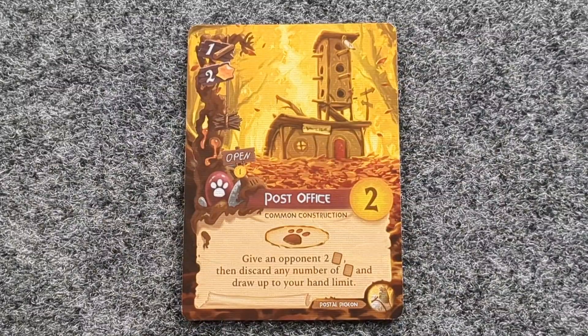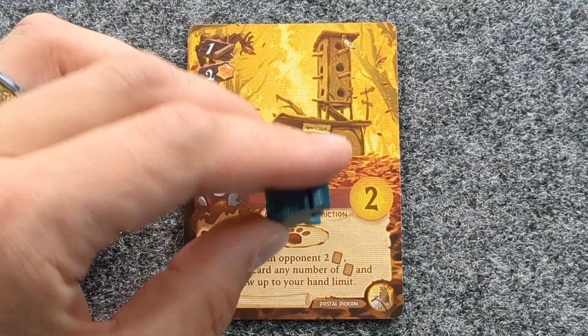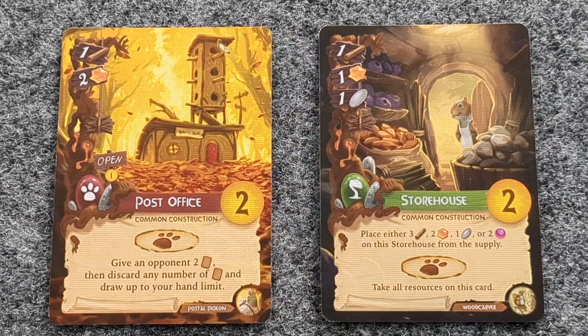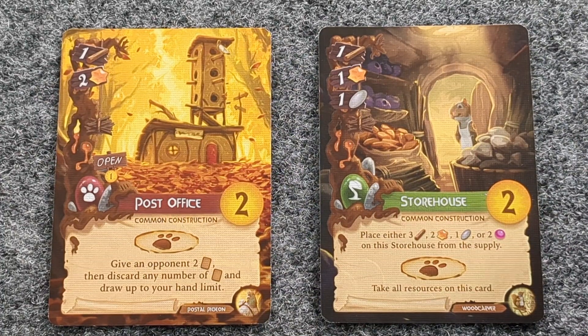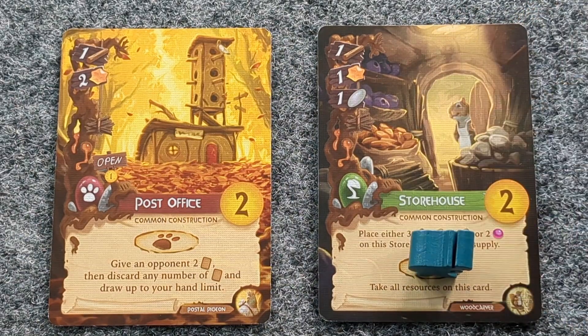Some cards that you build into your city tableau have their own worker space on them. To build one, place it into your tableau as you normally would. Then to use it, place your worker on the worker spot and follow the instructions underneath. Some cards have an instruction to complete when the card is first played into the city. Once the card has been built and the building instruction is complete, the card is available to use as a worker spot.